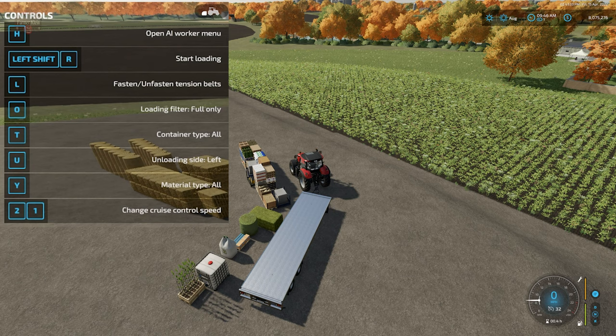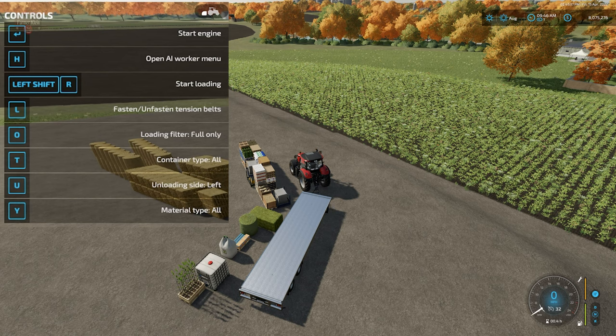Next we have container type, toggled with T. Setting it to All means it picks up everything it can. You can narrow it to Euro pallet, big bag pallet, IBC tanks, big bags, or bales. Then we have material type — All picks up literally everything it can hold, but you can filter it to only pick up sugarcane, seed, wool, tree saplings, hay bales, flower pallets, bread pallets, cake pallets, butter pallets, cheese pallets, and so on. The list is dynamic based on what it identifies within its pickup range.